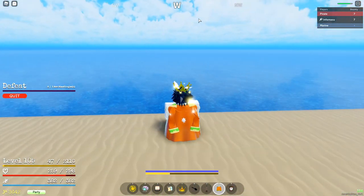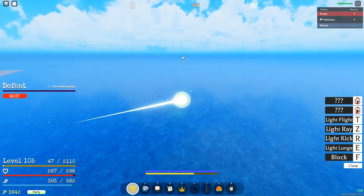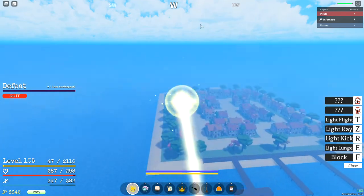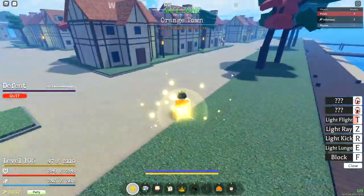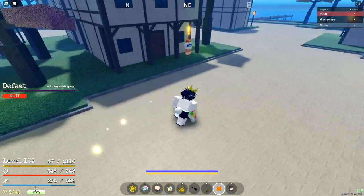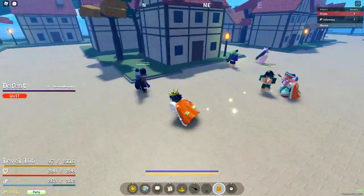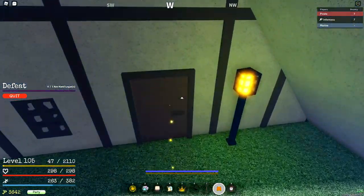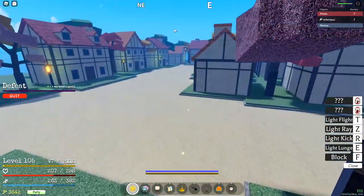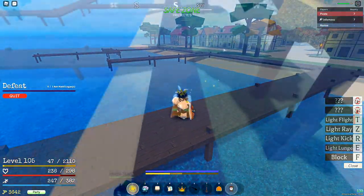The next boss to farm is Buggy at Orange Town, right past Barista Island. There's no leveling quest on this island — you're just here for Buggy's cape, which gives a lot of HP. However, Buggy hits straight through logia so logia is useless against him. Glitch Buggy into the house and kill him there, but you need at least two people — it's really not efficient solo. Bomb Bomb fruit makes it easier.